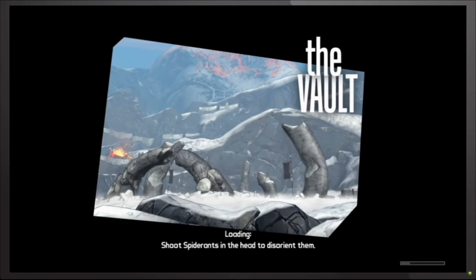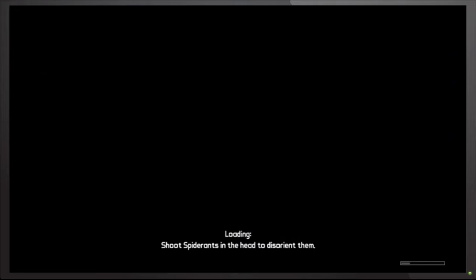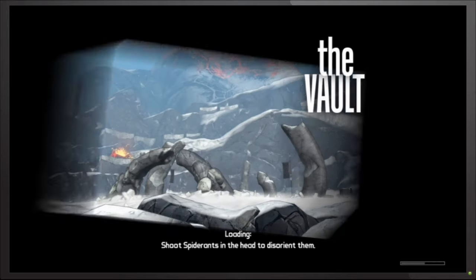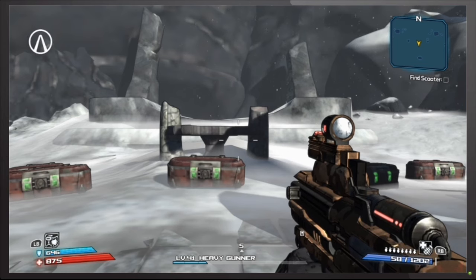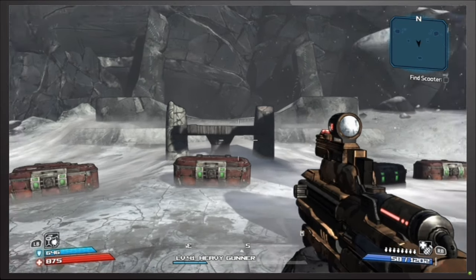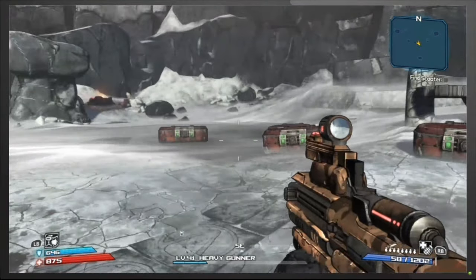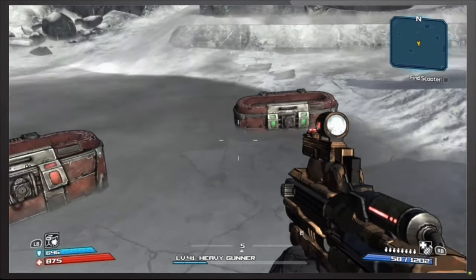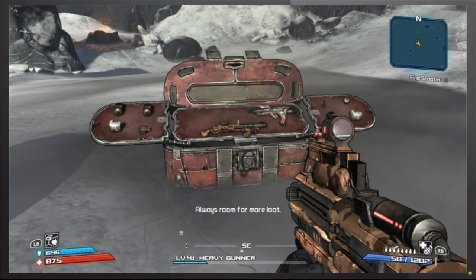...and then you turn around and go back to the Vault, all those chests that were there when you beat the Vault are all back again. You can go back and simply re-farm as many times as you want. You don't have to fight anybody, there's nobody you have to beat — you just simply go back to the Vault and walk right up to the chests and open them.